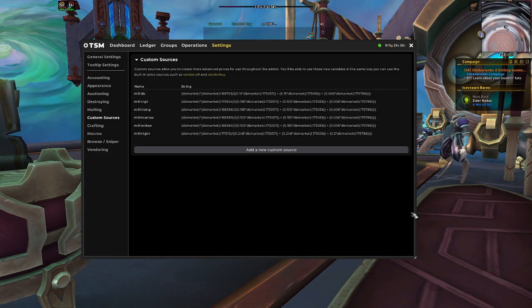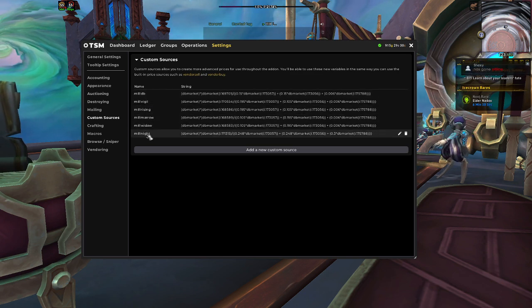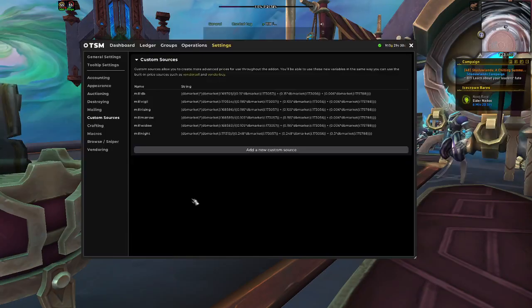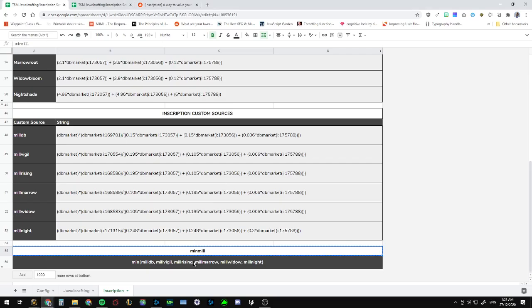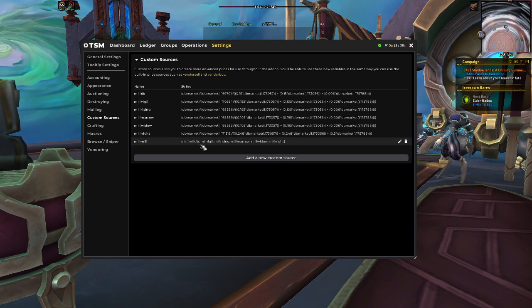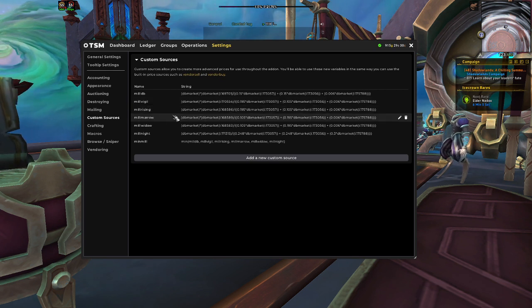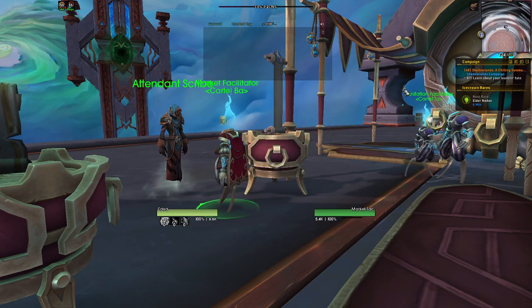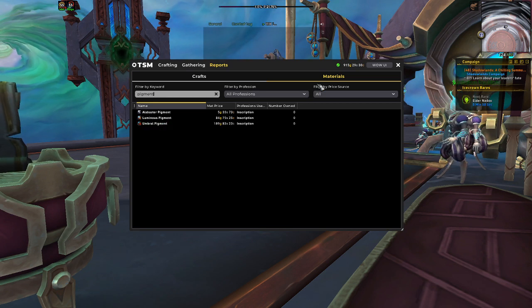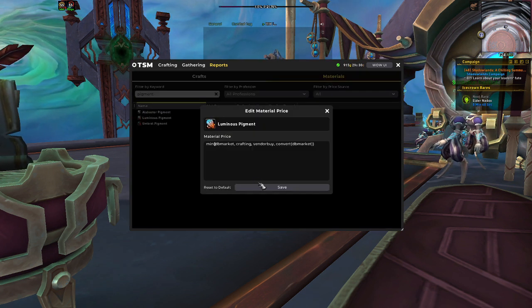Once we have all of those set up, we need to add one more custom source — the main one — and that's why we need to make sure all the names are the same as in the spreadsheet, because the main string references all of those names. We need to call it 'minmill,' so add a new custom source called minmill and paste in that string. This is the important string that's going to be used in all our crafting costs — it's basically looking at the cost of milling the pigment from all the sources: Death Blossom, Vigil's Glory, Vigil's Torch, Rising Glory, Marrow Root, Video Bloom, and Nightshade.